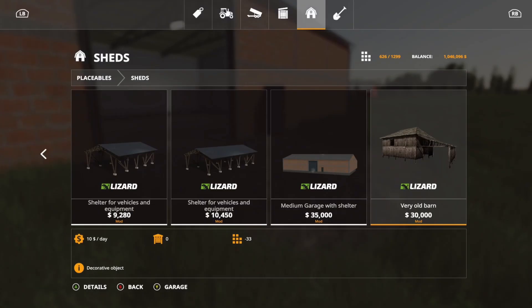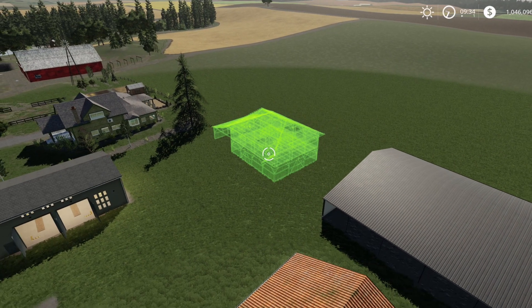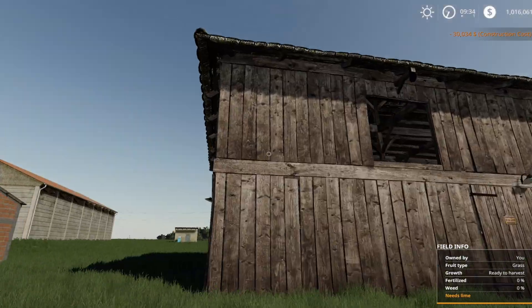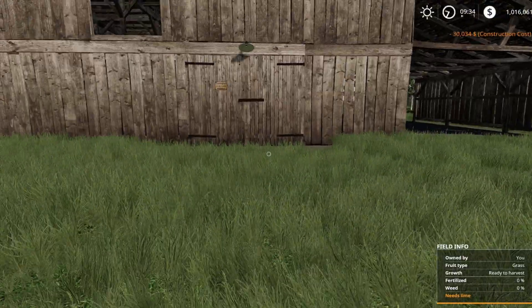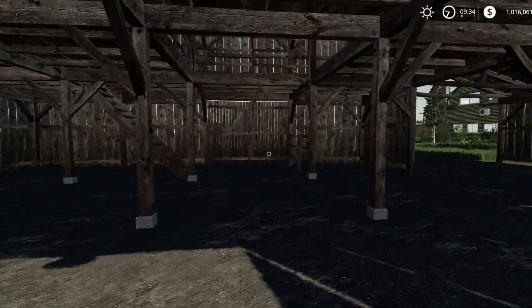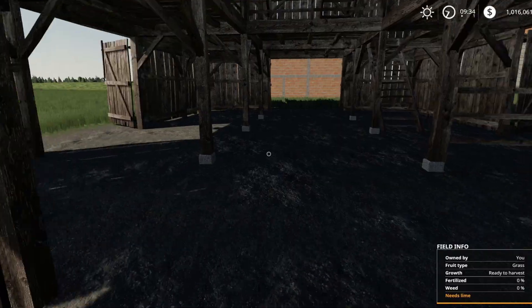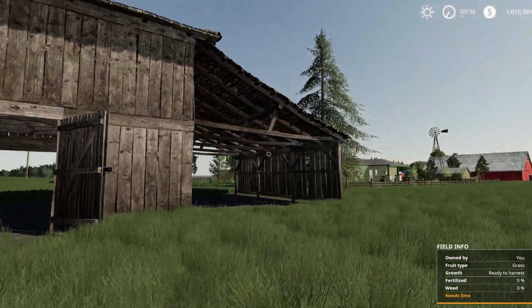After that we have the Very Old Barn at $30,000, 33 slots. It has 360-degree rotation when placing. It looks really beat up, but in a good way — old and rickety. It would fit well on maps like No Man's Land when you're first starting out. Multiple doors open on it. This thing looks awesome.